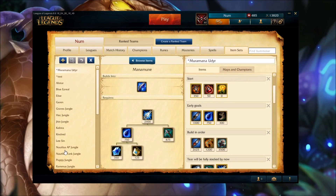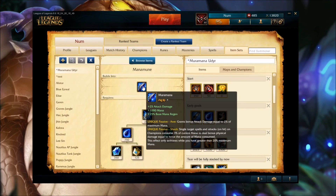Hey everybody, welcome back to another Udyr guide. Today we're going to be doing another Warrior Tiger build, but this one's going to be pretty different because we're going to be building Muramana. Before you jump to the conclusion that we're going to be building a lot of mana and less damage, let me just point out that this one item that's going to be giving us all this mana is also going to be giving us 70 attack damage.